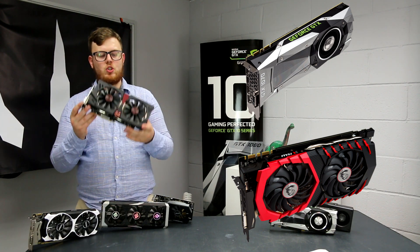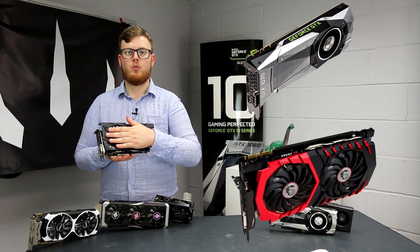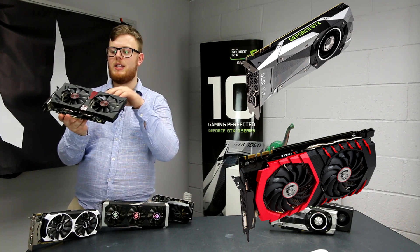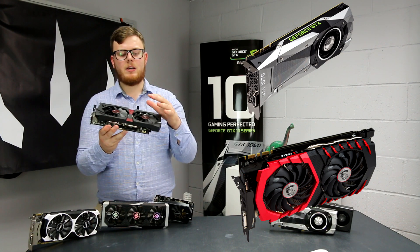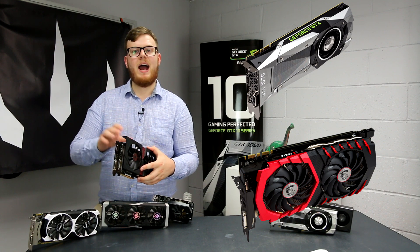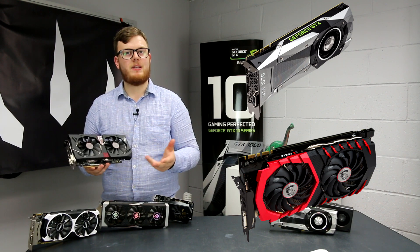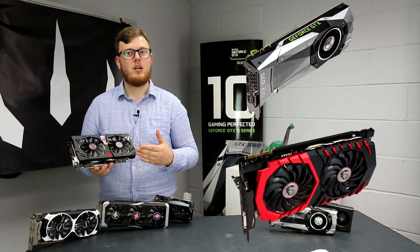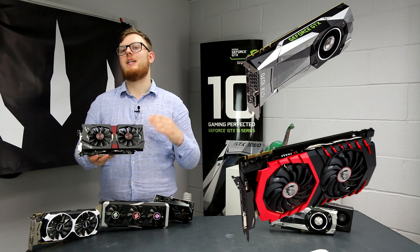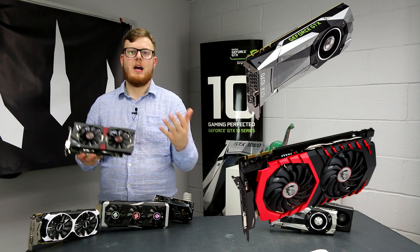This is a non-reference Strix R9 390, and as you can see it looks a lot different. We have two fans as opposed to one, and you can see the layout of the PCB and where the chip is. This kind of non-reference design is basically to keep the graphics card as cool as possible — it takes air from the chip and the rest of the board and exhausts it straight into the case as fast as possible. The downside is that it's going to heat up the rest of your components inside the computer, but this is the preferred method for most gaming PCs because you care more about gaming performance than the heat levels of the rest of your components.